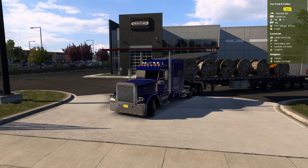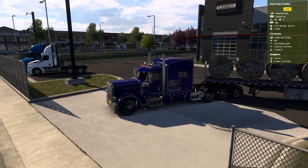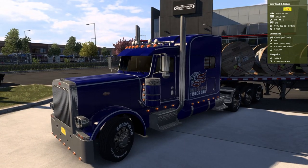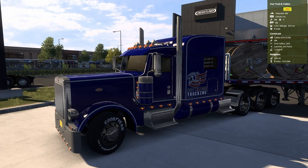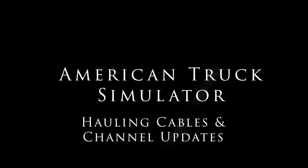Hello everybody, welcome back to the channel. Today we're jumping into American Truck Sim, taking a load of cables from Fort Collins up to Laramie. I drove over here, got service on the truck — our More Freedom Peterbilt 389 with 239,000 miles on it. That's been driven mostly in multiplayer over the last three and a half, almost four years of trucking with the guys in the More Freedom VTC.